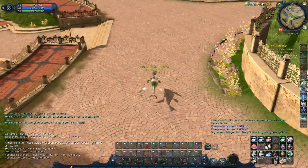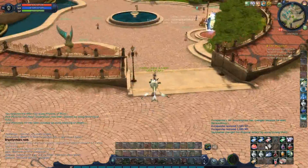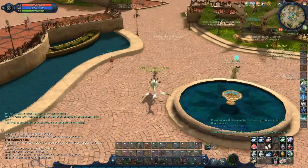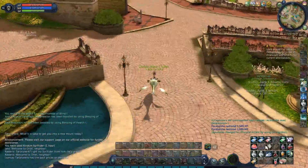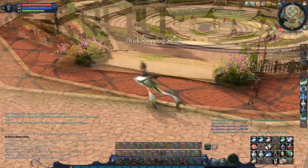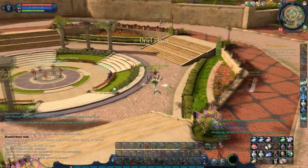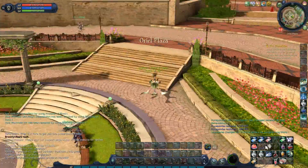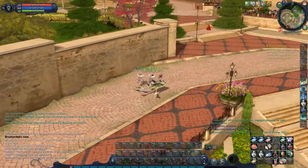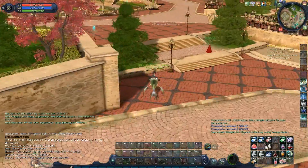Whatever wings you have, the ones with more flight time are going to be a lot more useful now, because using the sprint you're going to run out of flight time really quickly. Also, a neat thing you can do with this mount is glide as well. The gliding works basically the same way as if you were on foot, so nothing has changed there.